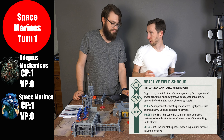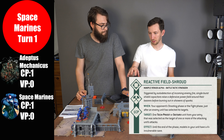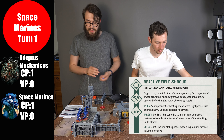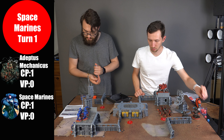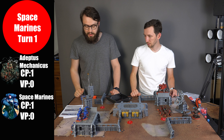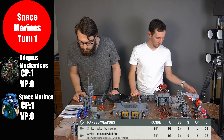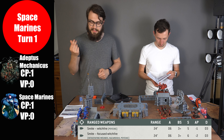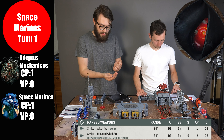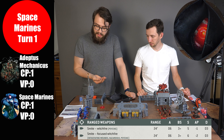In my movement phase, I cowardly run away with my Infernus Marines to save them for later, and move my Terminator brick onto the building for better range and line of sight against the Skitarii — my target for Oath of Moment. I plan to shoot everything into the Skitarii because that's where your warlord is hiding. Peter uses Reactive Field Protocol — spending a CP to give the Skitarii unit a four-up invulnerable save.